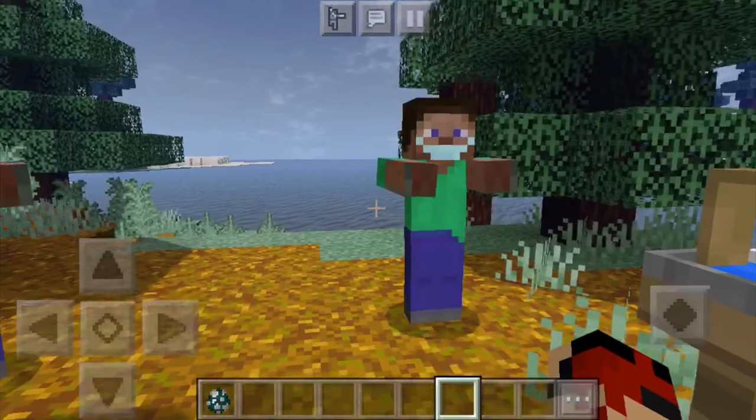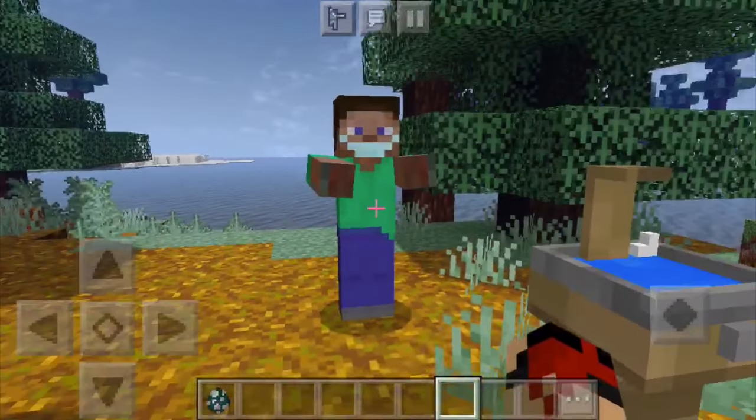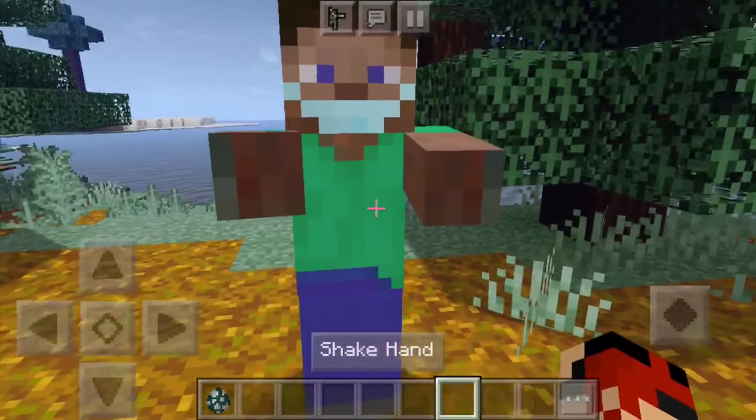Let's start. The coronavirus can be spread from person to person. You pose a higher chance of getting the virus if you interact with another human being. For example, I shake this dude's hand.